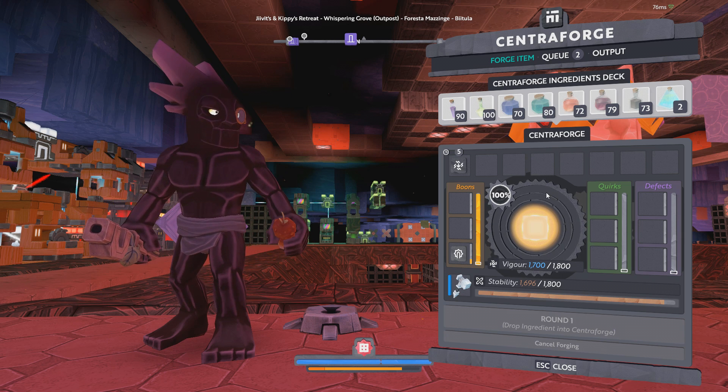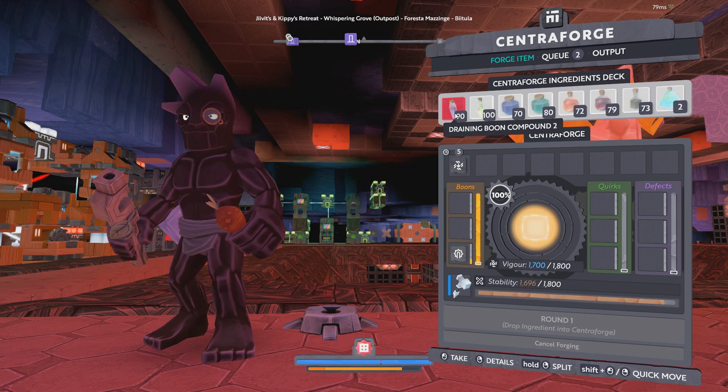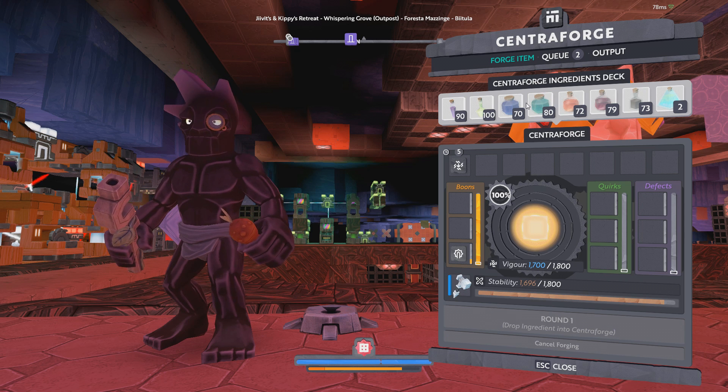Basically this strategy focuses around vigor catalyst and the draining boon compound, and then basically everything else is here to support that strategy.